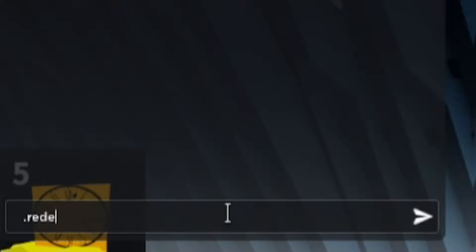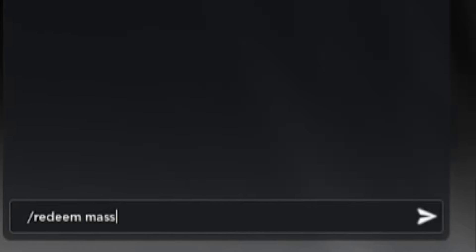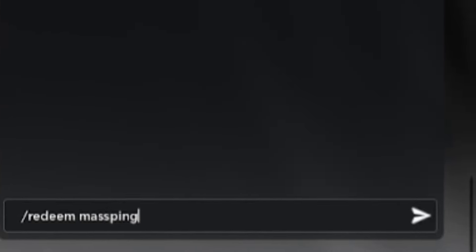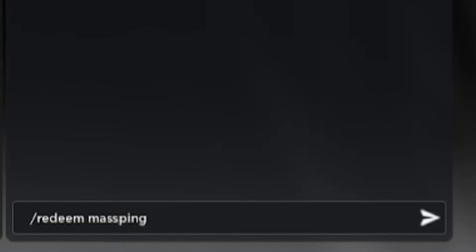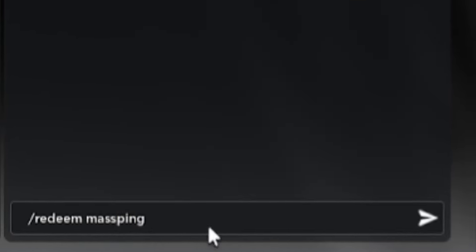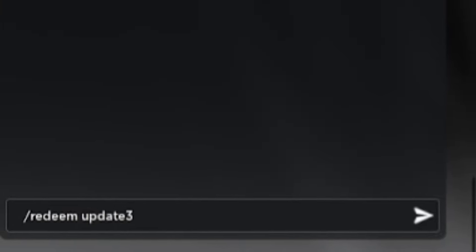Next, redeem the code MassPing: M-A-S-S-P-I-N-G. That will give you even more rewards. After that, redeem UpdateFree: U-P-D-A-T-E-F-R-E-E — a brand new code for the update, so make sure you redeem that one.